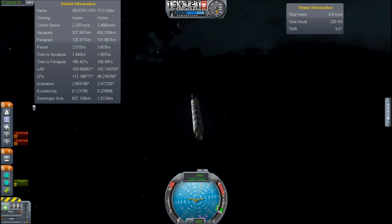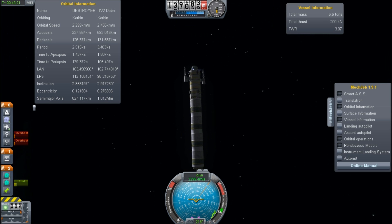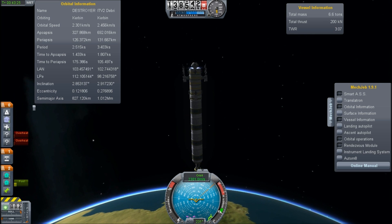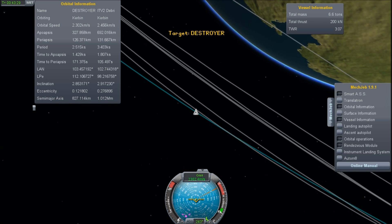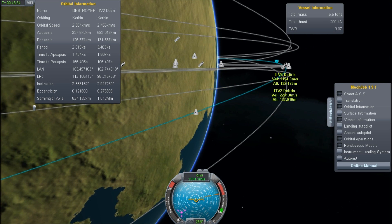One of the interesting things to notice, and it'd be nice if they would fix this, is that the explosions are traveling at zero. They basically stop. So when you're traveling at two kilometers per second, the explosions shoot off backwards and you don't get to see them fully develop. I think explosions should follow physics depending upon where they are.